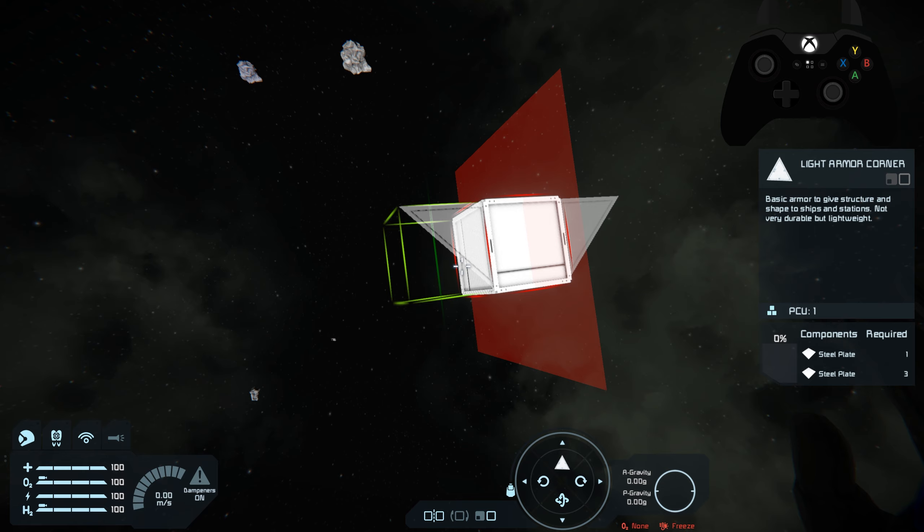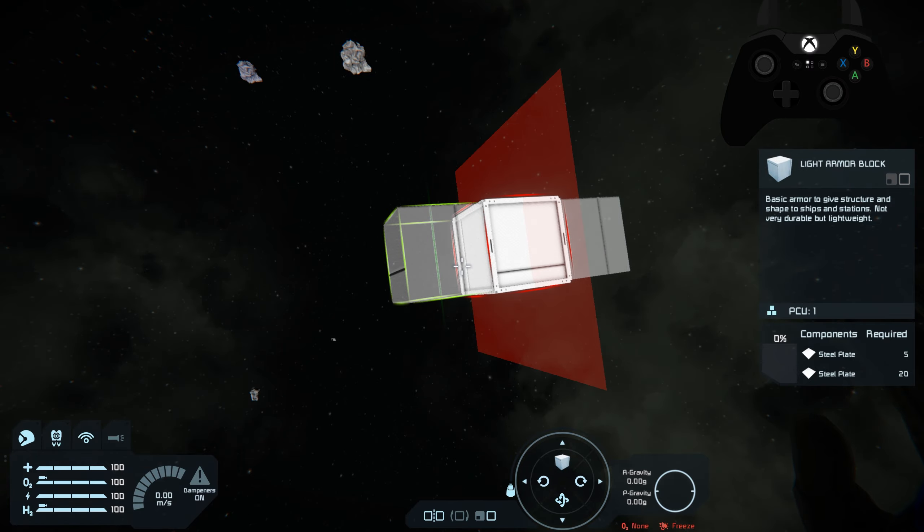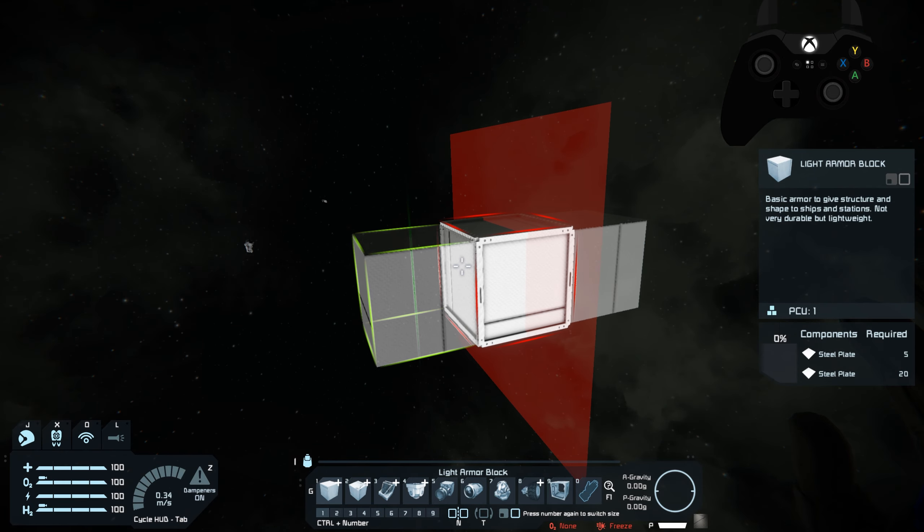That's how you do symmetry mode in creative. Sometimes it works, sometimes it doesn't — you might have to cycle through to turn it on or off depending on how you've got things set up. For this episode, since we're going to be doing a lot of building, I'm actually going to be using mouse and keyboard just to make things a little bit easier.